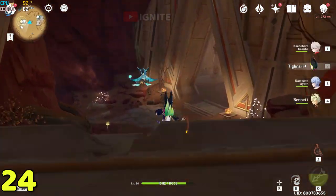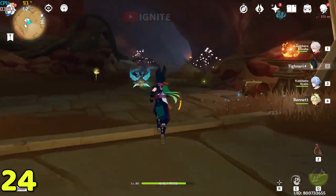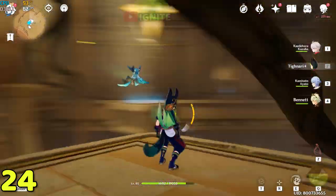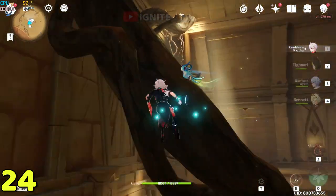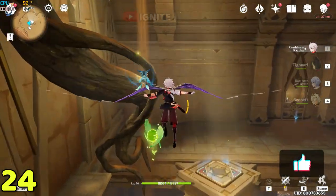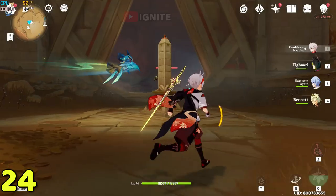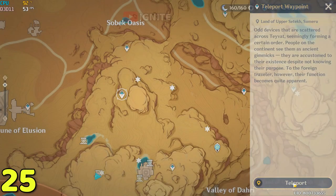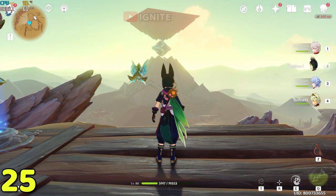Go inside this cave and take the left path. On the left path you will see the dendro cluster at the top. You don't have to defeat anyone — just take the dendro cluster and get out. For the next one, come to this waypoint — these three are going to be pretty easy.